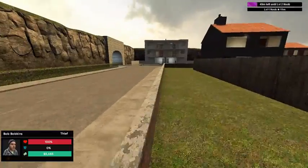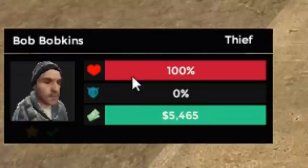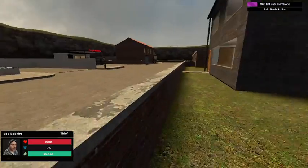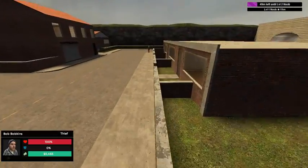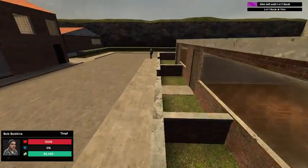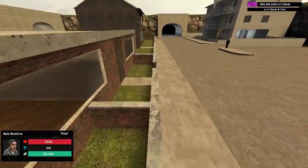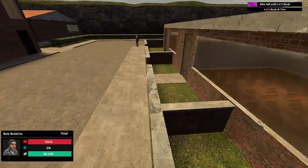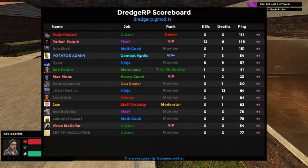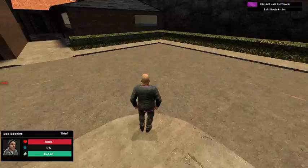You're going to first probably want to make some money because I barely have any — I only have 5,000. I need to make more money because stuff is not cheap on this server. If you want to spend some money you can go find a gun dealer. There's a gun dealer right there, or you could just become a gun dealer and sell yourself some guns.